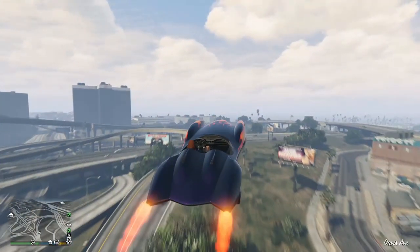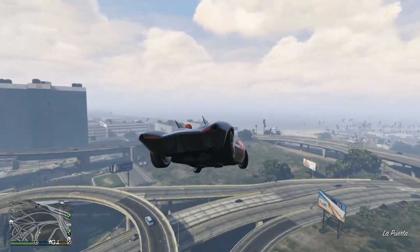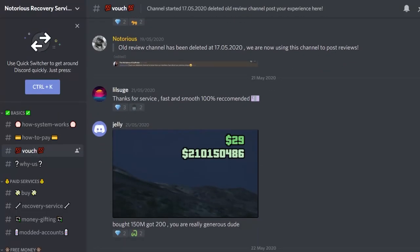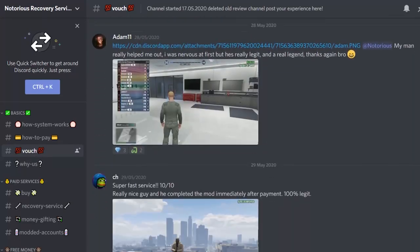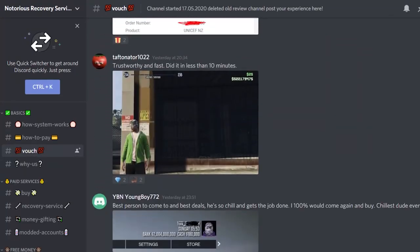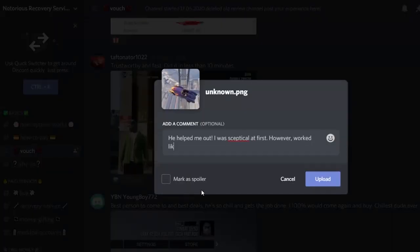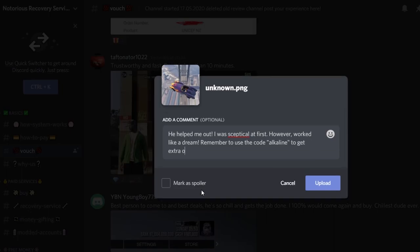I want to talk to you about Notorious Recovery Service. If you want to spend money without caring in GTA Online, join NRS — the fastest and most trustworthy modding service in GTA Online. They've had zero ban reports since starting out two years ago and include a ban warranty with every package. Use code ALKALINE to get extra money with every purchase. Note: this only works for PC users.